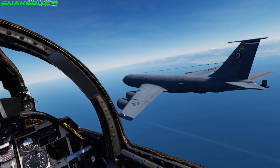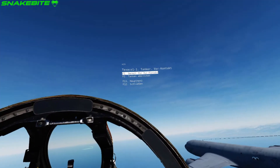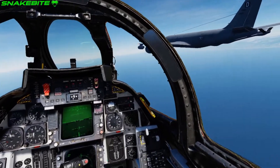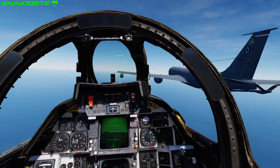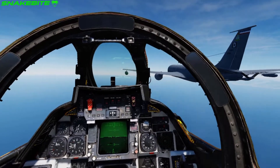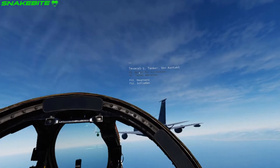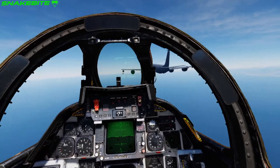You must go from the sweep position into the wing-locked position for refueling. The F-14's wing sweep makes holding position very difficult. When you come back to the tanker, the handle is very difficult to hold. It's very hard to maintain position.